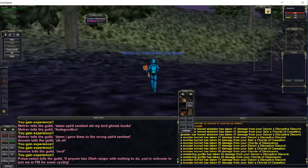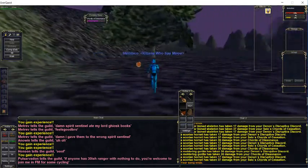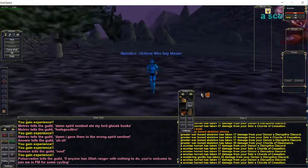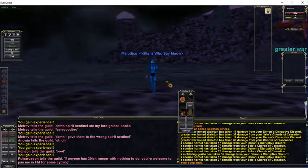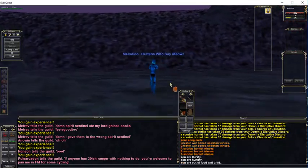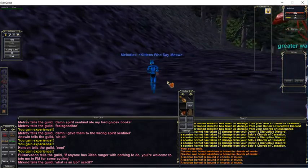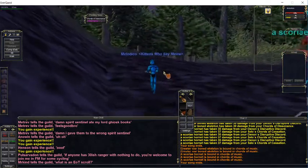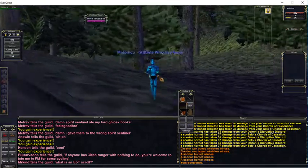Generally, the bard that's here first and his kiting has precedence, but there are no server rules about it. If you see another bard kiting here when you decide to get online, shoot him a message and see how long he's going to be on — that's a polite thing to do.